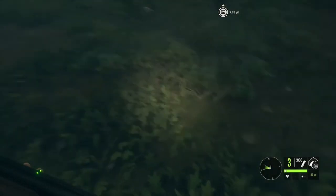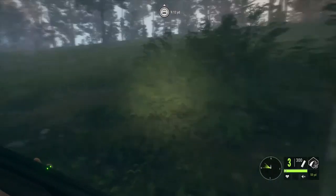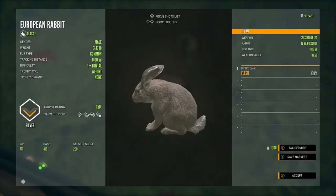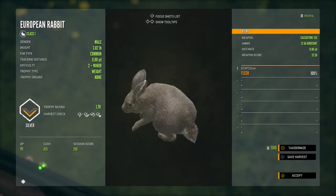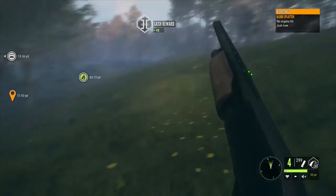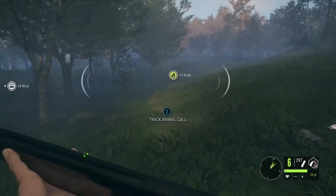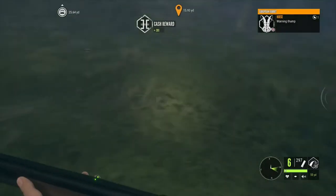You can also track them by the grass — when a rabbit runs it kind of clears a path in the grass, and that's how I follow them through grass and bushes to track them down and take a shot. Once I pick some up, I normally walk around a bit, listen for movement and warning thumps, follow that grass trail, and try to track one or two down before moving to the next location. Around 8:30 I normally reset the clock to the next day.